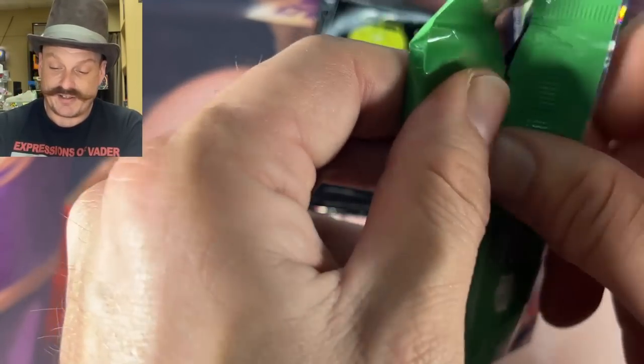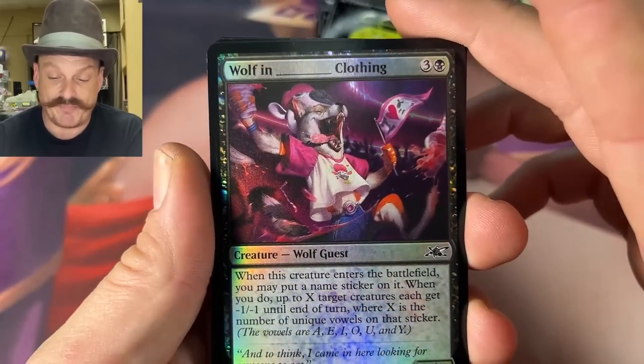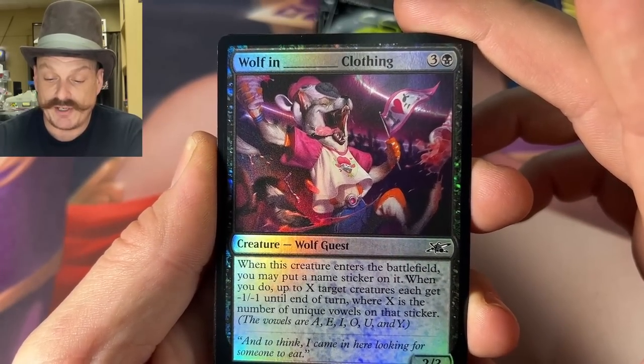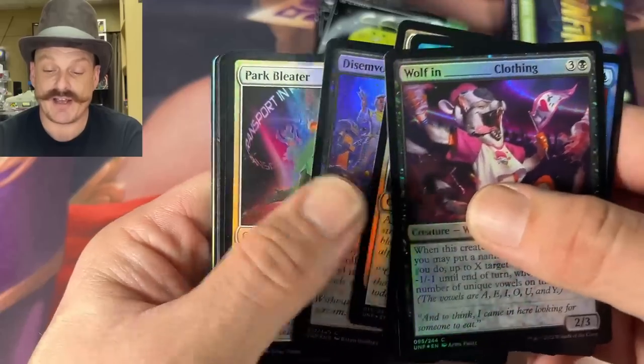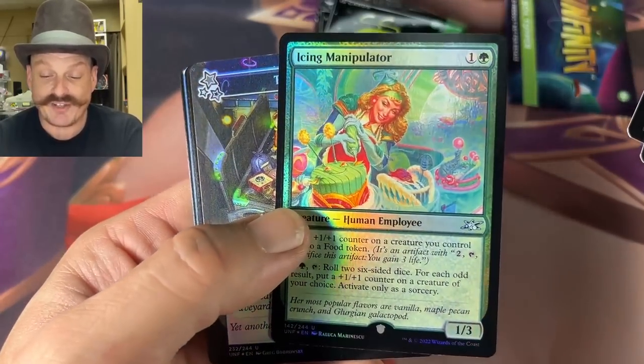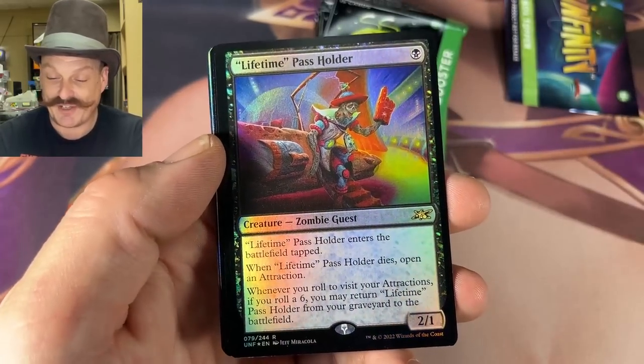They've done it again — now I want these basic lands. And then they won't print them with this foiling for like a year and a half. Wolf in... what kind of clothing? We'll have to find out at draft. Icing Manipulator — oh, she's ruining the cake icing. It's terrible.